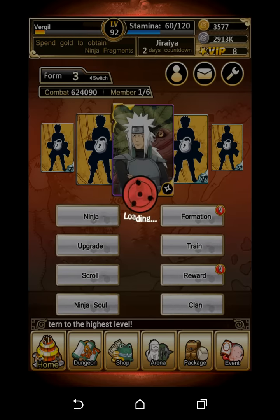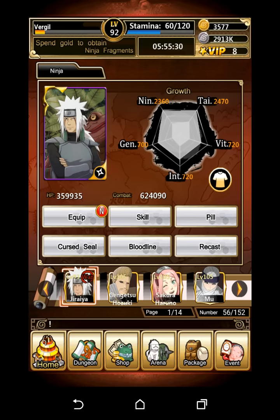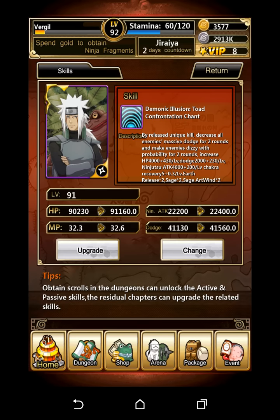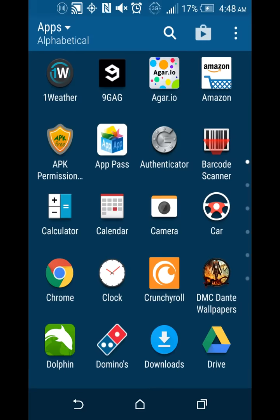Basically, you can get 30 Thanksgiving turkeys and what they do is they can give you gold, seal stones, ninja spirits, scrolls, 100 powerful scrolls, all that sort of stuff. That's how I got Gold Jiraiya — I got a lot of gold and a lot of scrolls.